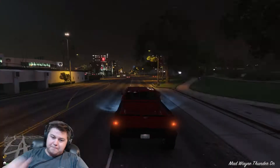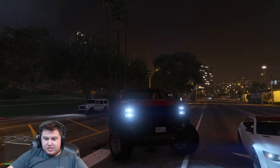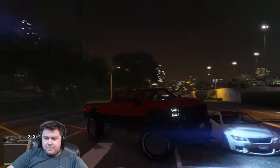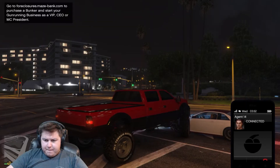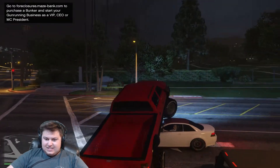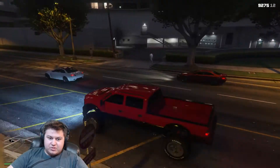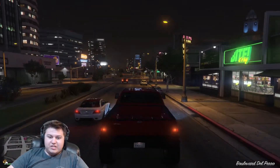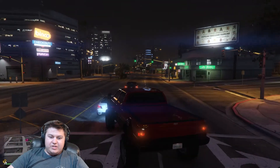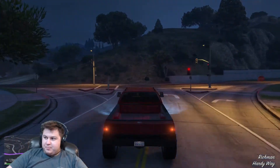I wasn't really expecting this thing to actually be that off-road agile, because it's kind of a big diesel truck. But it gets to climbing — it climbs BMWs, no problem. The NPC was completely unaffected by me crushing their vehicle. I wonder if technically the body of the car never makes contact, and that's why they're not triggering a fit. Aha! That's what I'm looking for. We're going to go off-roading through people's backyards.